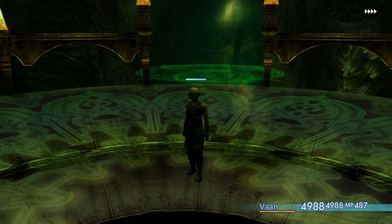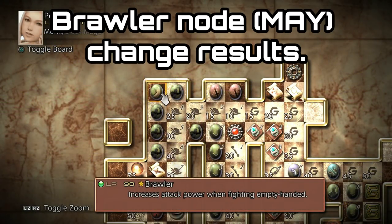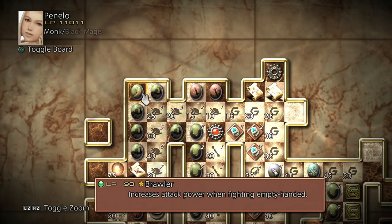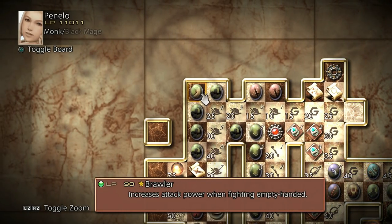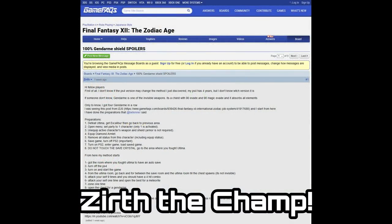If you're finding it's not working despite following all the steps, it may be that the character has the Brawler license. I'm not really sure if that affects it but that's the only thing I can imagine might. Once again, props to the GameFAQs user Zerth for posting this method — it was a fantastically easy way to do it.